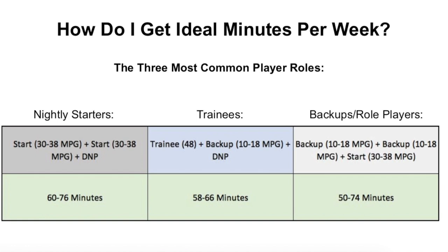For trainees, the best method is playing the trainee 48 full game minutes at one position for the entire game. Then in the next game, putting them in as a backup position gets them about 10 to 18 minutes depending on how close the game is. For the third game of the week, you do not want them to play — that gets them set up for roughly 58 to 66 minutes that week, a really good range for your trainees.